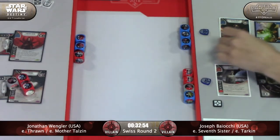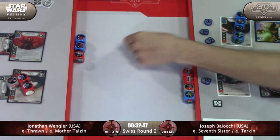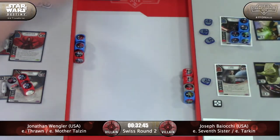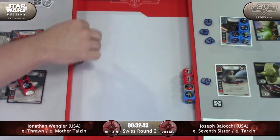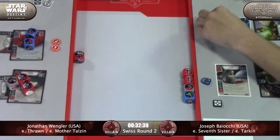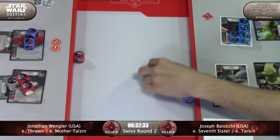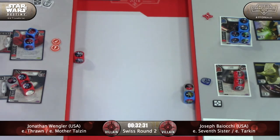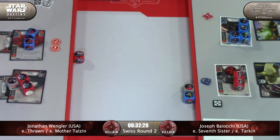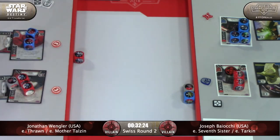That is a solid six damage. I think he's going to the two instead of the three for one just to save up money for next turn. Joseph here resolving the Force Speed and taking some shields to try and stay alive. Four to Seventh Sister. Do you do the four to Tarkin and then claim to remove all Seventh Sister's shields? Or do you just want to drop Seventh Sister because she is the damage dealer?